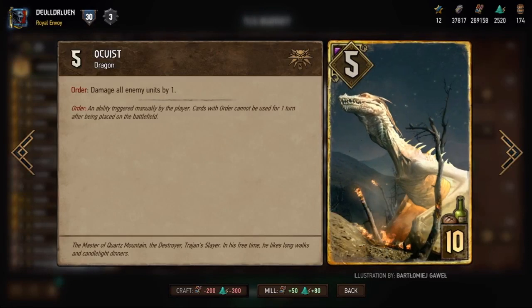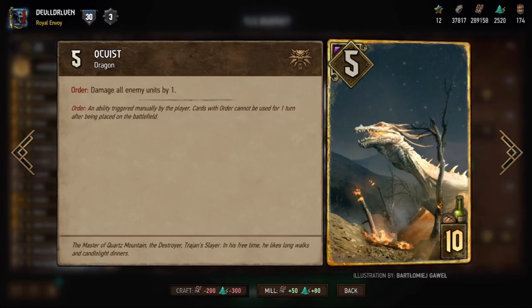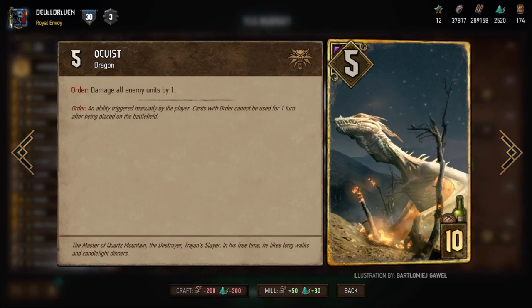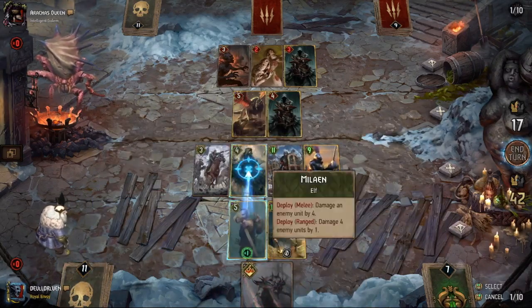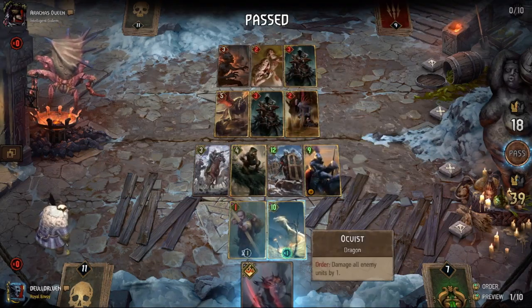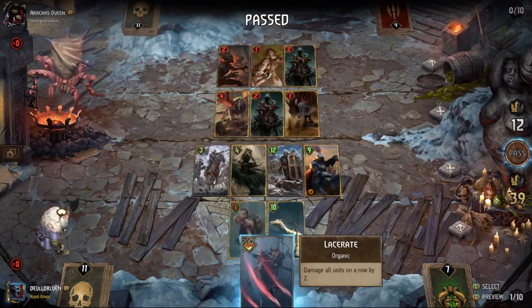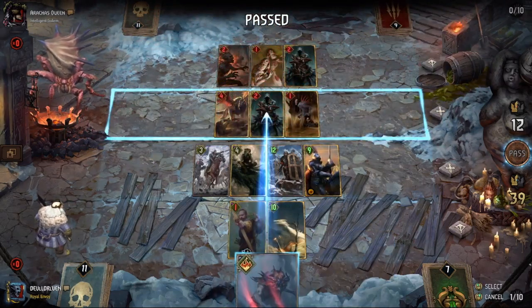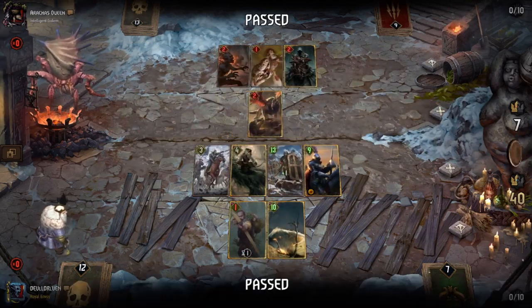Our splashable card, Aquavist — we're putting this in every one of our budgeted lists. It's just a really great card and a nice finisher. You play this as your second-to-last card, and if your opponent doesn't answer it, especially in a long round, it's going to hit for anywhere from 10 to 15 points. You can't outvalue this card if you don't have the answer for it, especially in the lower ranks.